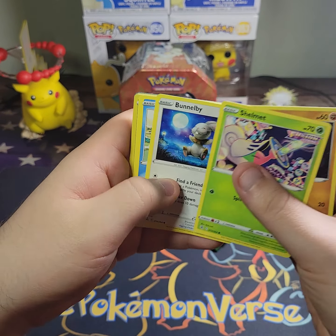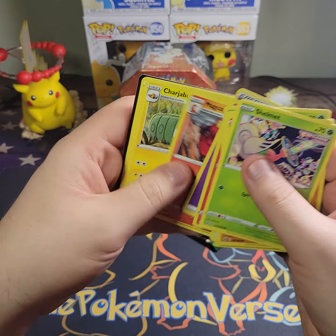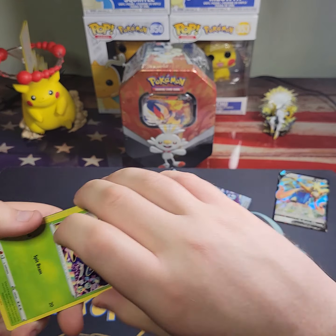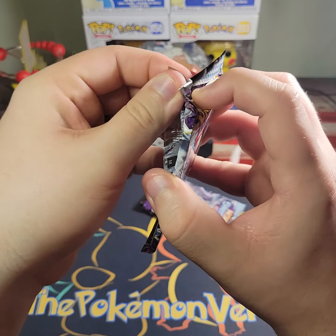Second Fusion Strike pack: Shelmet, Drifloon, Bunnelby, Mudkip, Caterpie, and an Arcanine non-holo. Alright, now we've got the two Chilling Reign packs.